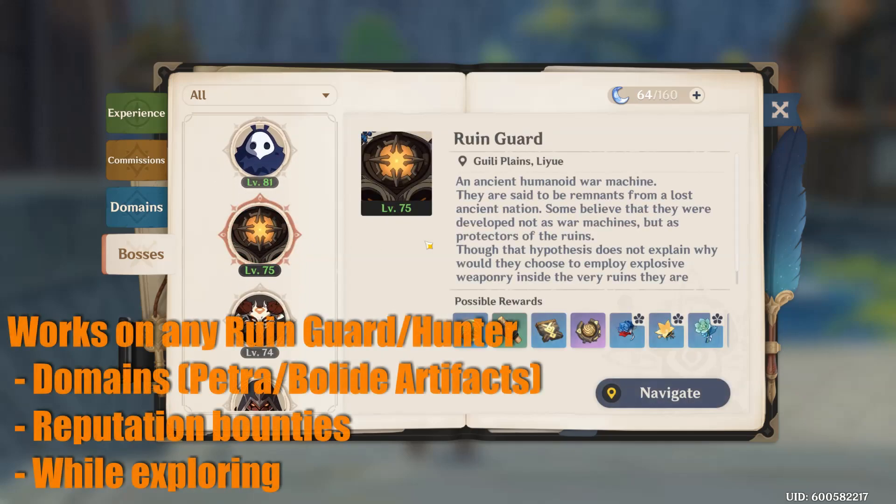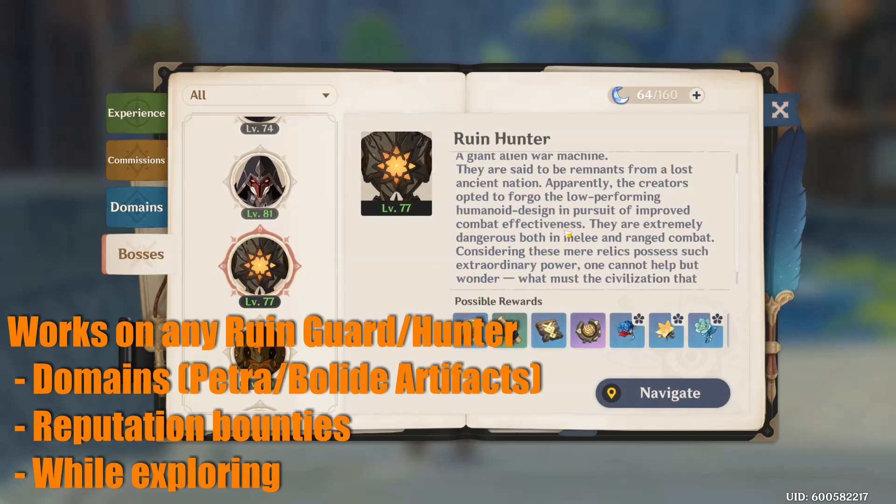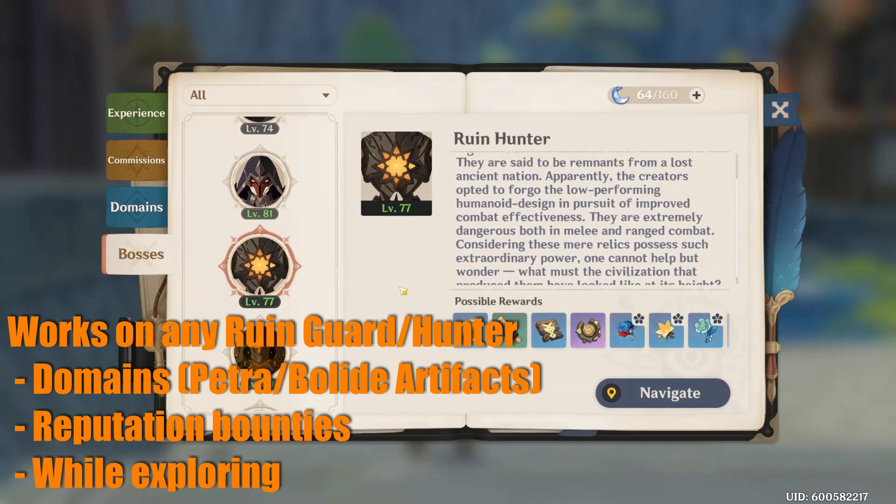Here's a trick to make fights against Ruin Guards and Ruin Hunters much easier. You can use this on them while you're exploring, fighting them in domains, or even hunting them for bounties in the New Reputation quest.